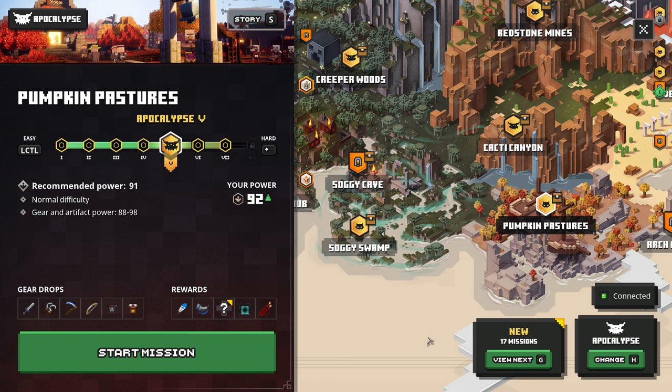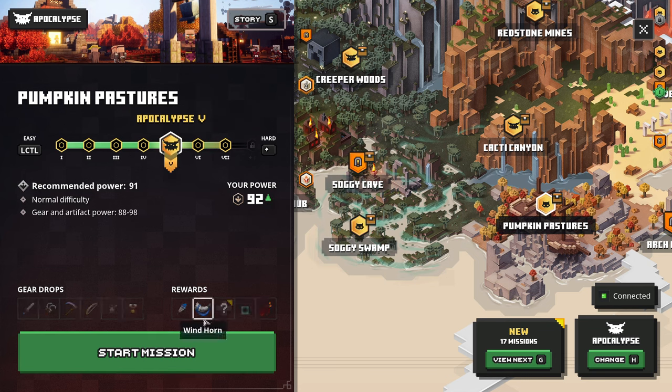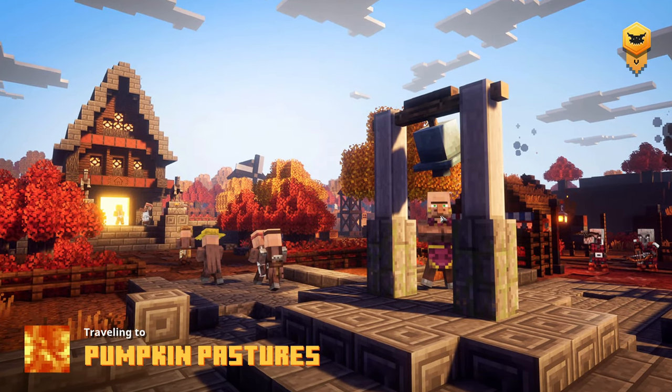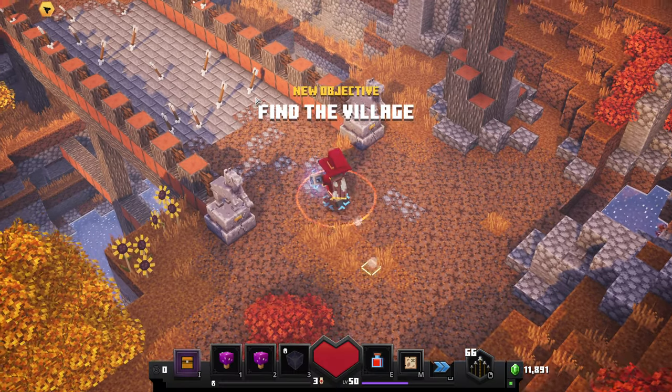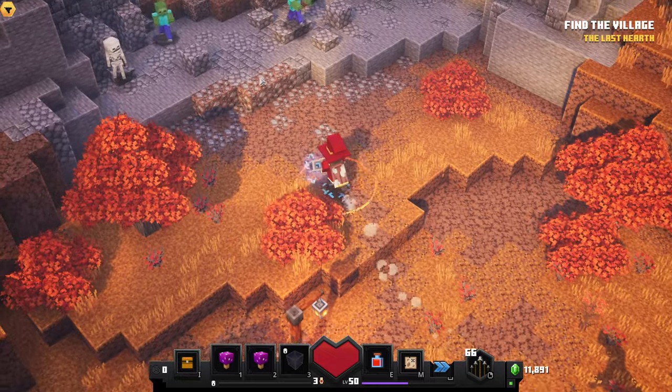Alright, hey, welcome back! We are back in Minecraft Dungeons once again. We're going to be doing Pumpkin Pastures on Apocalypse 5, which is going to be one level below our power level right now. We can get gear anywhere from 88 to 98 right now, which is pretty good. Let's do it — hopefully we can get some good stuff from this.